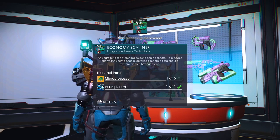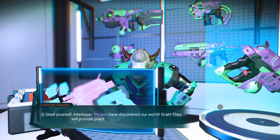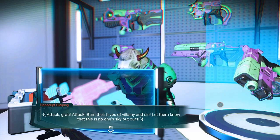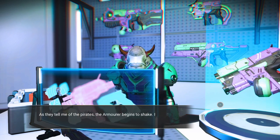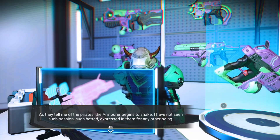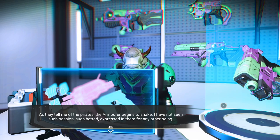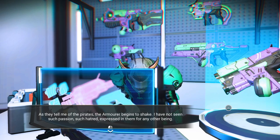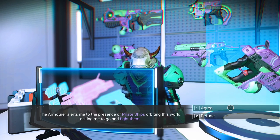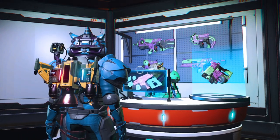The armorer says: Steal yourself, Interloper — pirates have discovered our world. They will provide practice for your weapons. Attack. Burn their hives. Let them know that this is no one's sky but ours. Nice — a little plug for the game's own title. As they tell me of the pirates, the armorer begins to shake with passion. The armorer alerts me to the presence of pirate ships orbiting this world and asks me to go fight them. I agree.